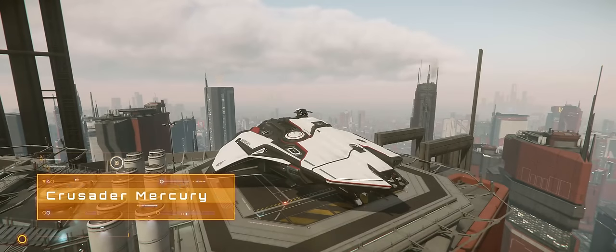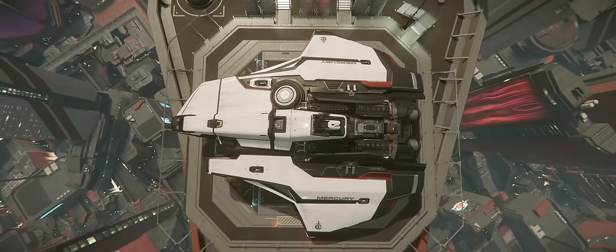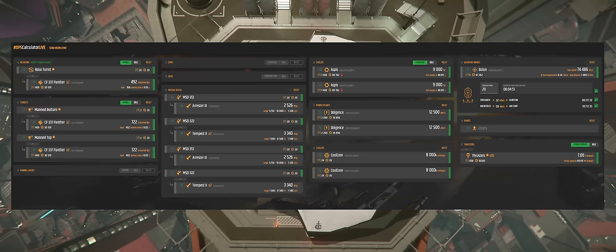For these last two, we are admittedly going to take a bit of a skip and a jump in terms of price, but a lot of folks will argue that the Crusader Mercury is well worth the 4.9 million credits it will set you back. The Mercury, or MSR, is billed as a data running ship, but pending that gameplay making its way in, right now it still makes a fantastic daily driver and small scale cargo hauler. Systems-wise, you are giving up a bit compared to the last few entries, downsizing to two size 2 shields, but keeping the same cooler, power plant and QT drive setup. It's also notably undergunned, with the pilot only controlling two size 3 weapons, with two turrets giving another two each as long as you've got the bodies to man them. But realistically, the MSR is a runner, not a fighter.